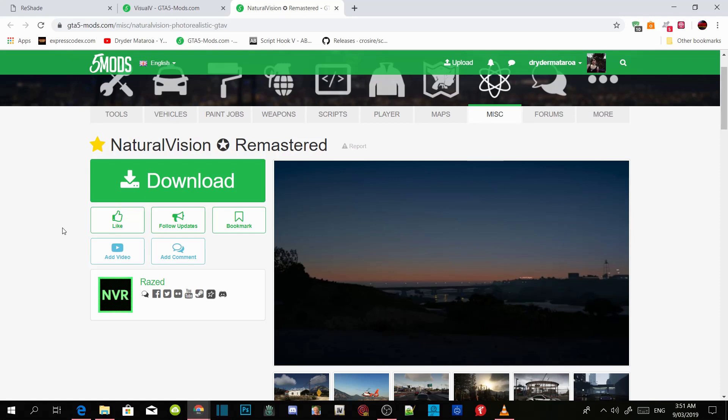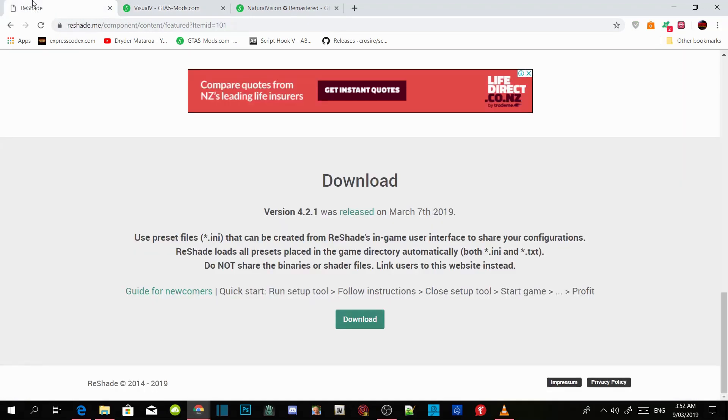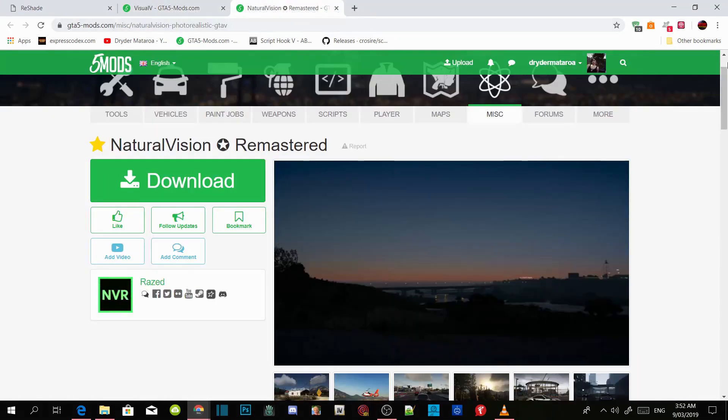All you guys gotta do is make sure that you download all the requirements in the description and make sure that the files and all of the downloads are the latest version. Make sure that everything is up to date, and make sure that you've got an up-to-date game too. Once you guys have downloaded all the requirements and installed them all, make sure you guys download Natural Vision Remastered — I will leave this inside my description. And lastly, make sure you download ReShade version 4.21. Download them all and then we're gonna get straight into the game folder.